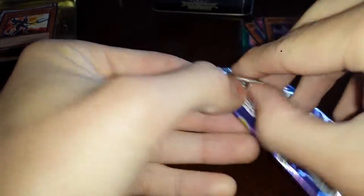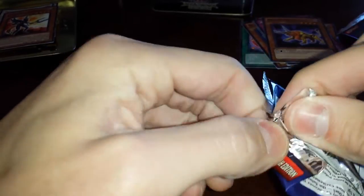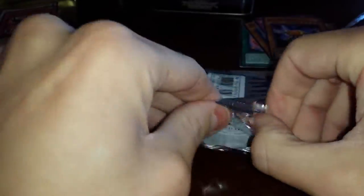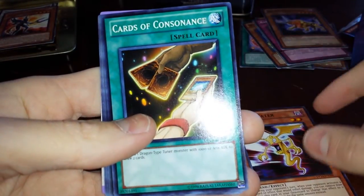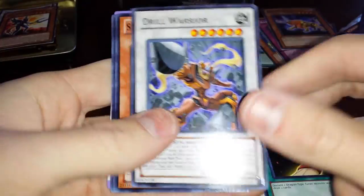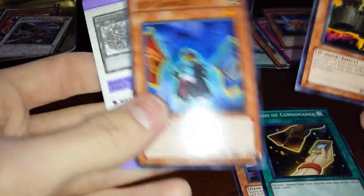Now for these Duelist Packs - there are 3, and these are 5 cards per pack. I don't know if these were exclusive to this tin or what. We've got Damage Eater, Cards of Consonance, Drill Warrior Rare, Strong Gold Guardian, and AD Changer - and then this would be a tip card.